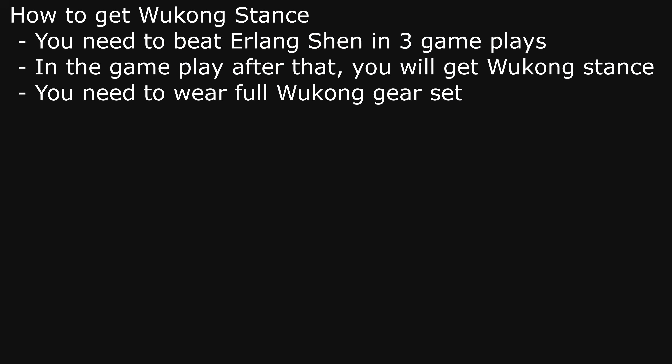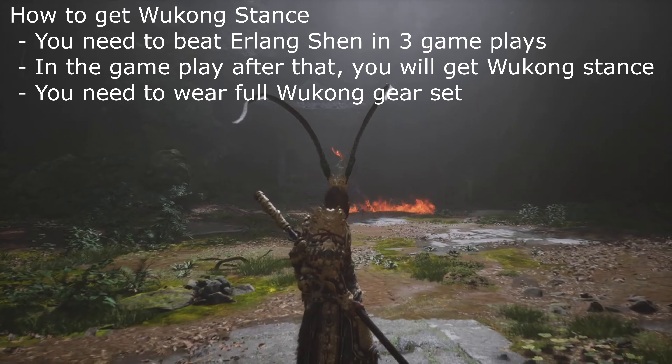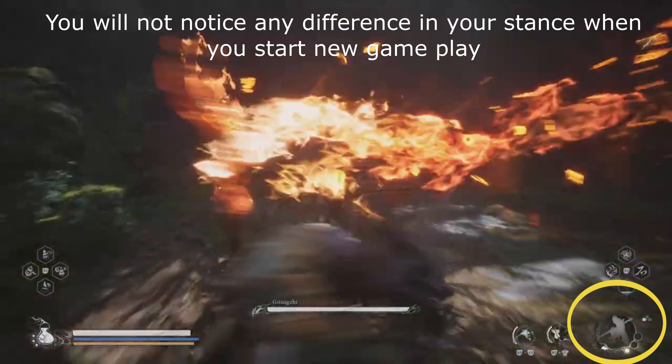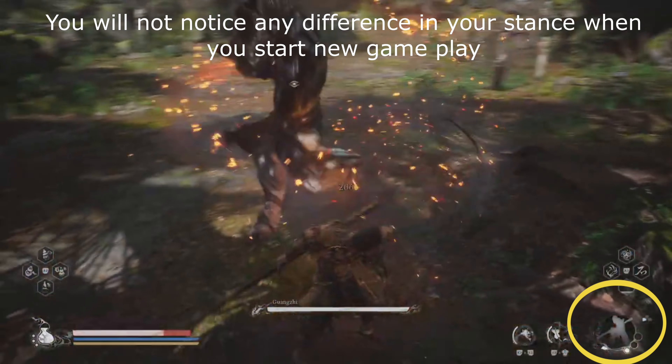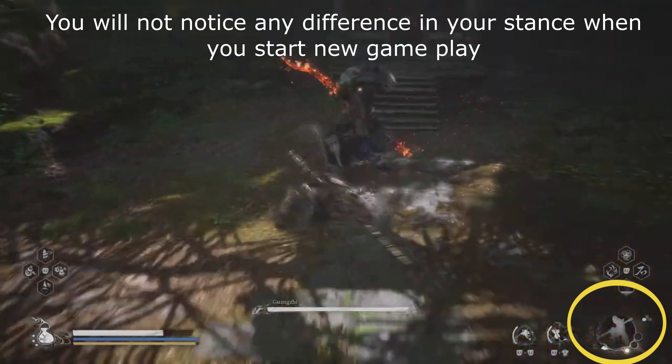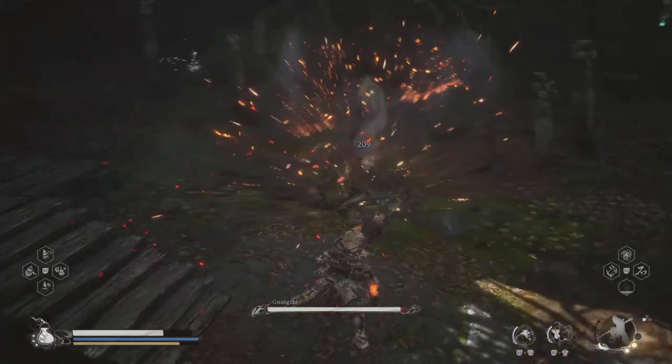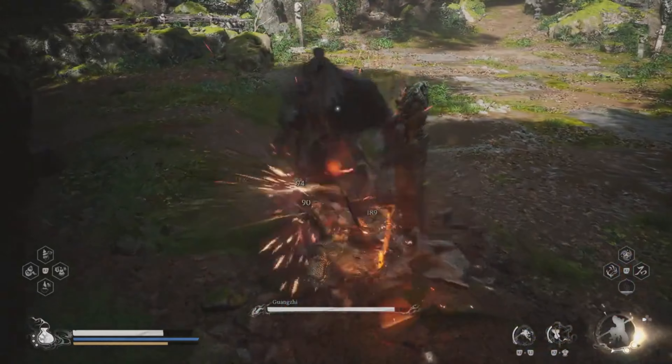There is one condition: you have to wear the full Wukong armor set. Initially when you start the gameplay you will not notice any change in the stance. So if you are playing the smash stance, for example, you will see that you still have the smash stance.